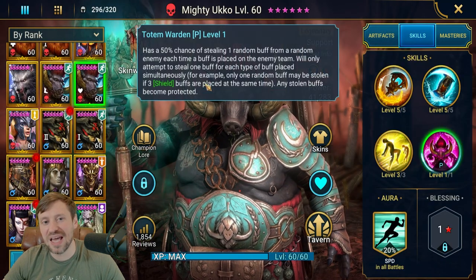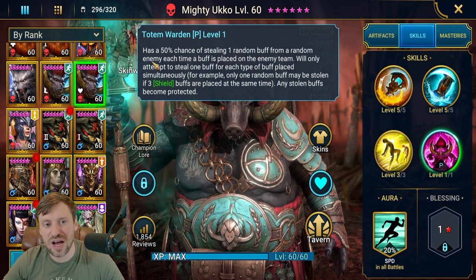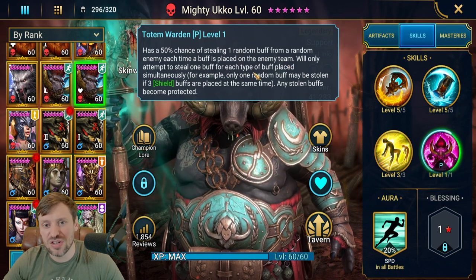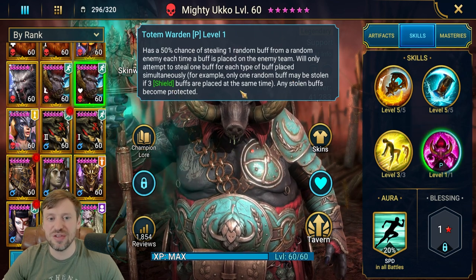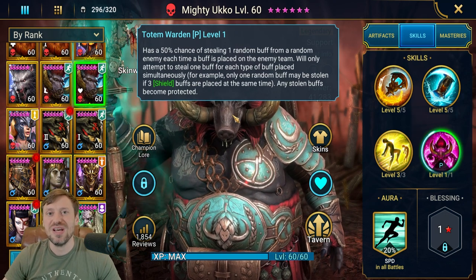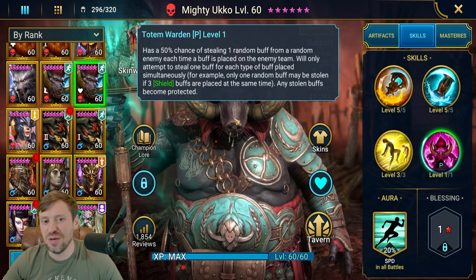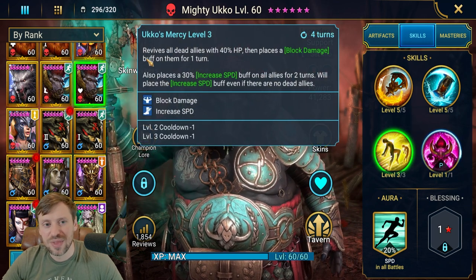His passive has a 50% chance to steal one random buff from a random enemy each time a buff is placed on the enemy team. It will only attempt to steal one buff for each type of buff placed - so if there are three buffs it can't steal all of them. Any stolen buffs become protected, which is really really useful. He can steal buffs from the Head of Mischief and spread them across the team as well - really really powerful.